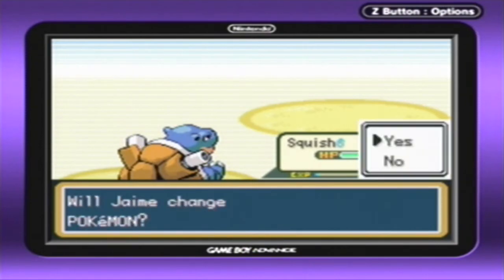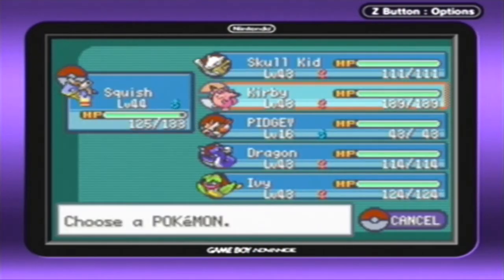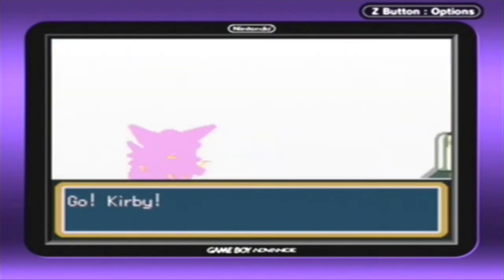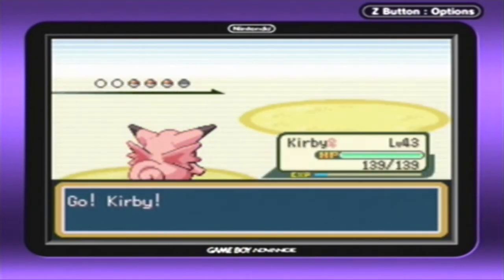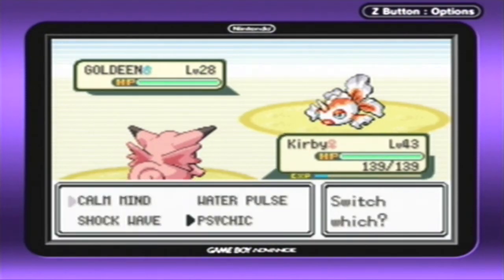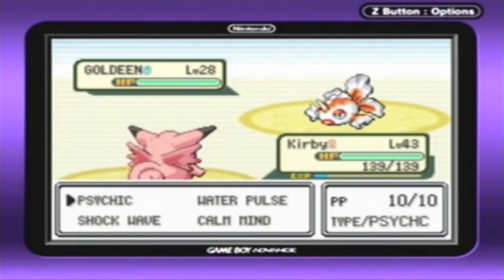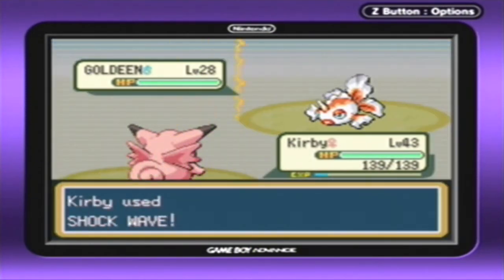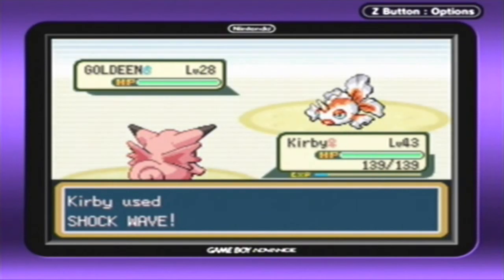Alright, next up is a Goldeen. This is where Clefable — I've been calling her Kirby — gets to shine. Let's go for it. Clefable in this game looks really weird, I'm not going to lie. I'm used to Gen 6, but whatever.